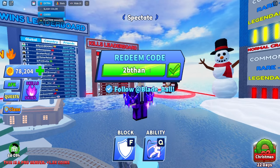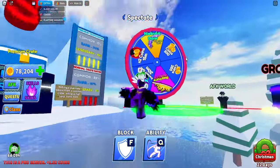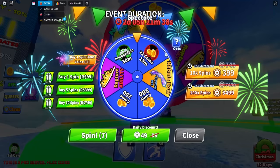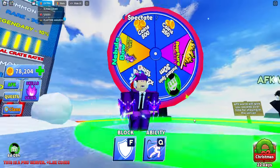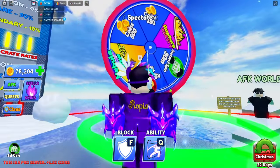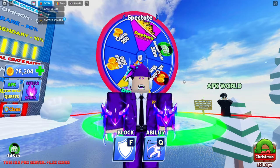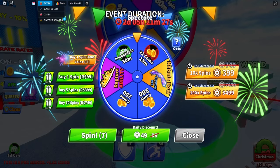The next code is "2bethanks." This code will give you a free wheel spin right here, so once you enter that code you can get another wheel spin for a nebula bow or raptor ability, whichever one you have. If you want better chances of getting the nebula bow, watch my previous video linked in the description.